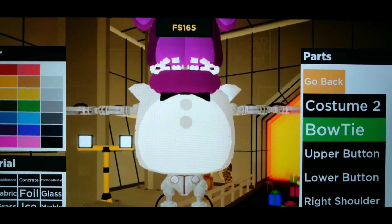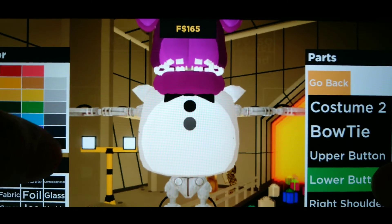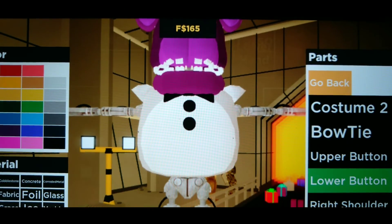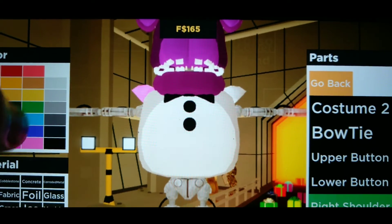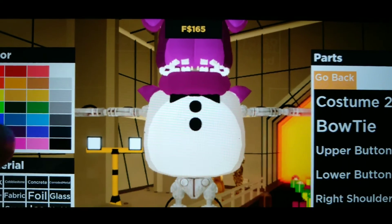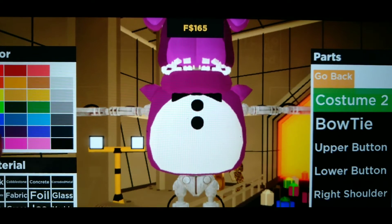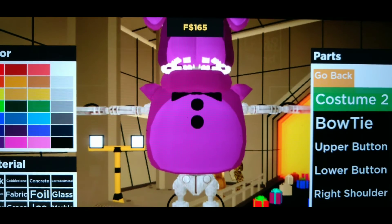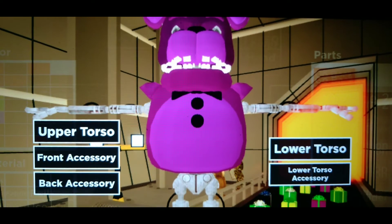For the torso details: make the bow tie black, the upper button black, and the lower button black. For the right shoulder, use that same purple you used earlier. The left shoulder is the same purple too. Costume 1 uses that purple and Costume 2 uses the other purple. The torso is done - though he still has an issue with the lower torso.